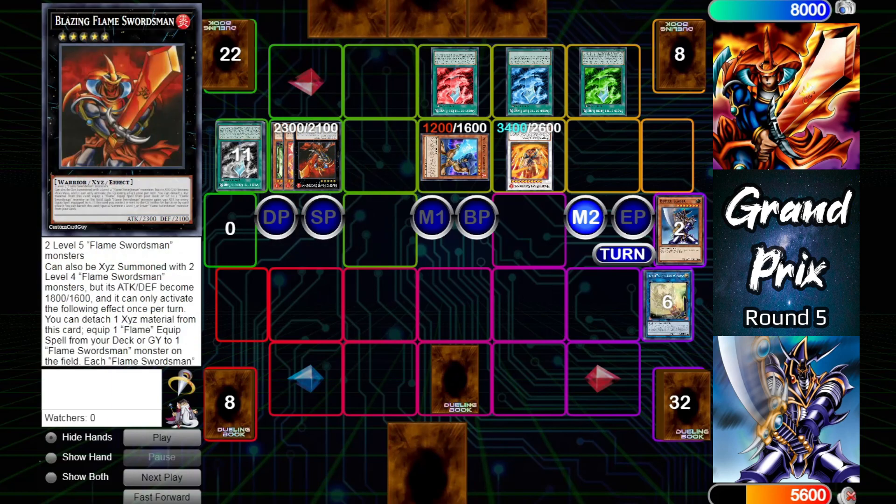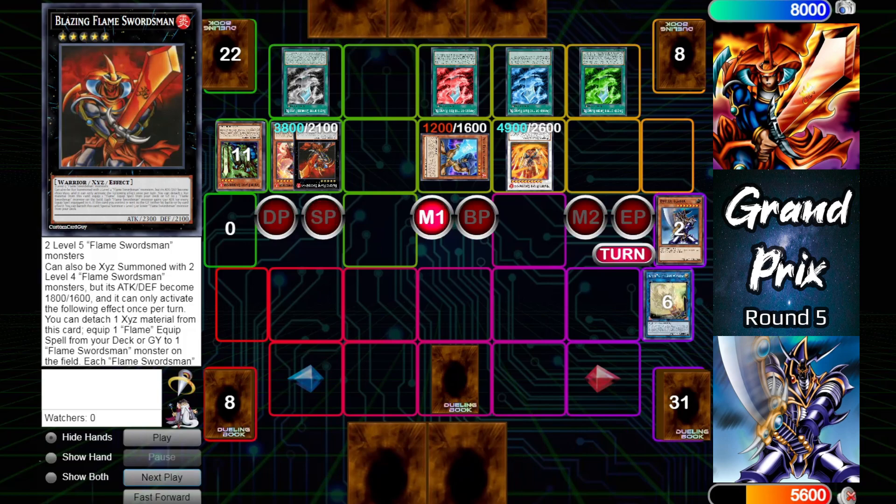Main phase two: special summon Green Flame Swordsman since it controls a Flame Swordsman monster, it becomes level five. That'll exceed summon with the Eternal Flame into Blazing Flame Swordsman, which will detach a material to equip itself with the Colorless Flame Sword from the grave — bumping its attack to 3800 and bumping Master Flame to 4900.